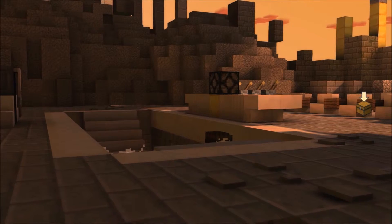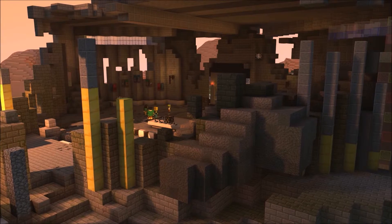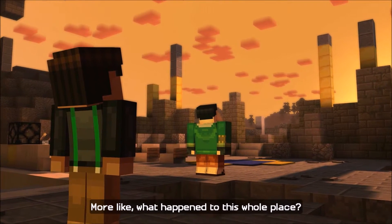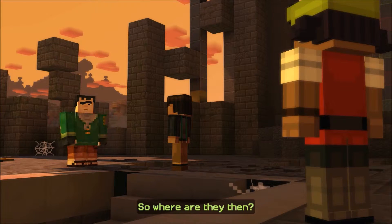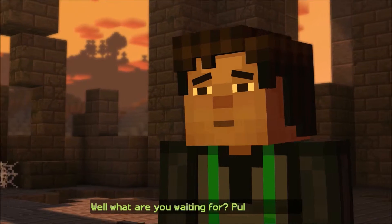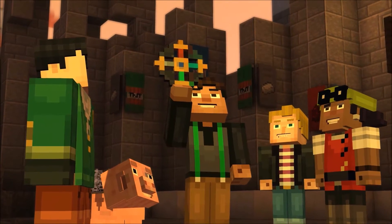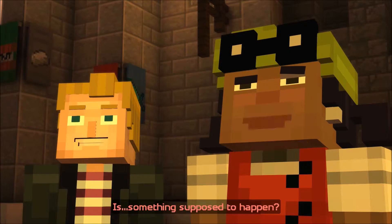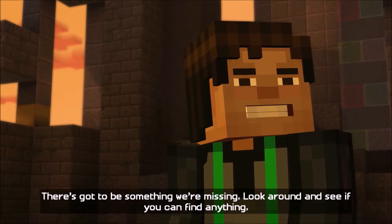They stopped lagging. This is cool — but what happened to the walls? It got destroyed. This must have been where they met, but it got destroyed. So where are they? Gabriel said that once we find the temple, the amulet would lead us to the Order of the Stone, but it's destroyed. Well, what are you waiting for — pull it out! Nothing happened. Is something supposed to happen? That was a letdown. There's got to be something we're missing — look around.